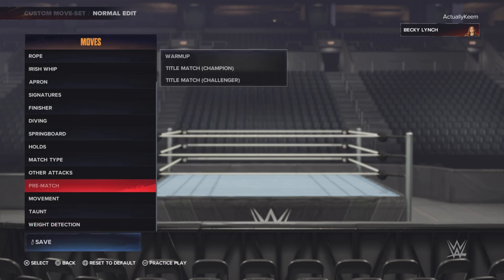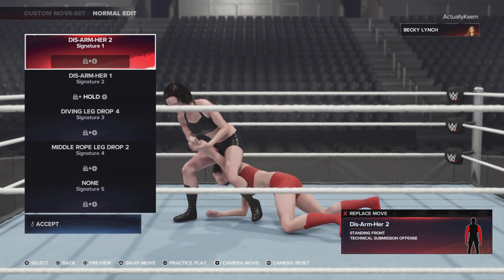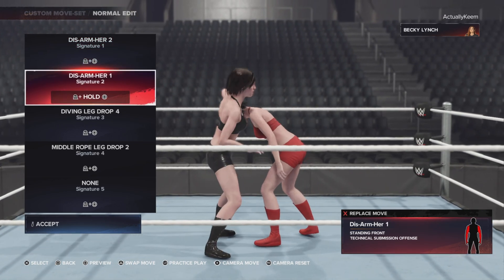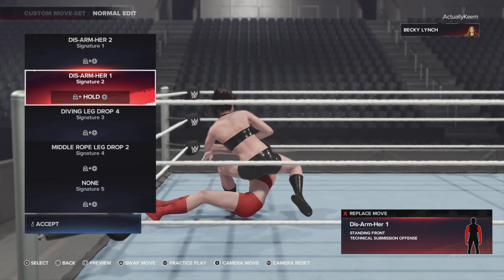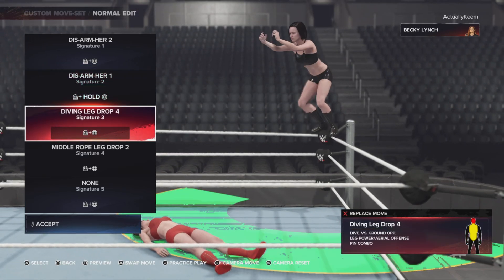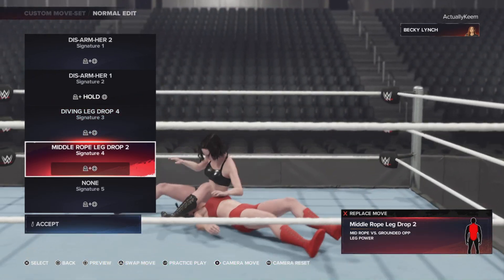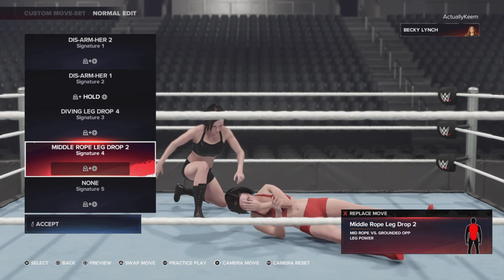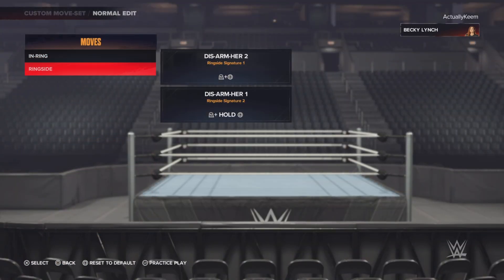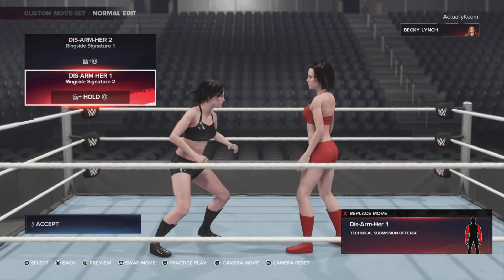Straight into signatures. Inside the ring, you have Disarm Her 2, which is a submission. And then you have Disarm Her 1. The third signature is going to be the Diamond Leg Drop off the top rope with the Pin Combo. Fourth is going to be the Middle Leg Drop — no Pin Combo in this one. Ringside is just going to be her 2 submission moves: Disarm Her 2 and then Disarm Her 1.